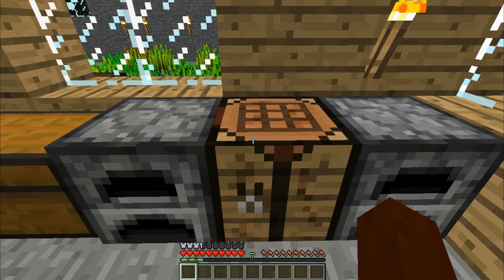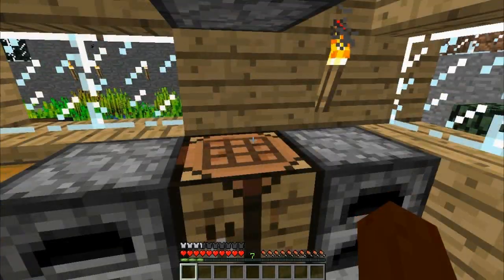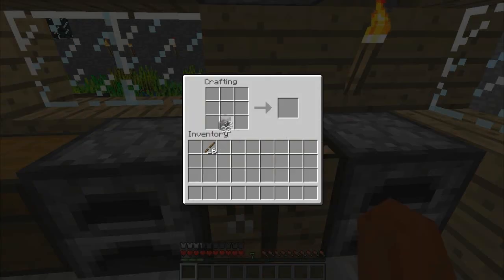This bug fix fixes whatever was wrong — it fixed shift-clicking the crafting result only giving one item regardless of the amount of material used. I'll do a quick demonstration. We'll put cobblestone on the bottom and sticks on top. This should make 16 levers, and it should only leave me 16 cobblestone left when I shift-click, but it only makes 8 levers. So that's the bug — you get half of what you were supposed to get if you shift-click, which is pretty annoying.